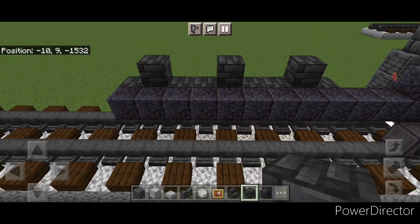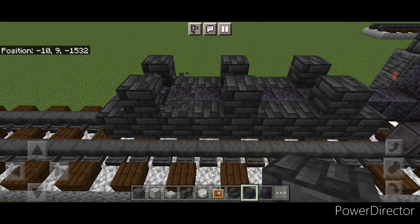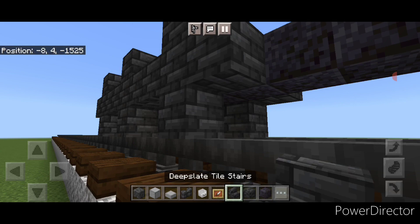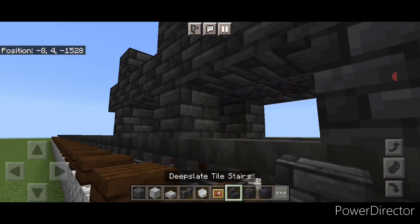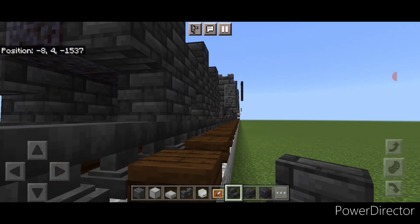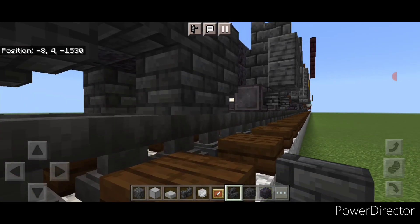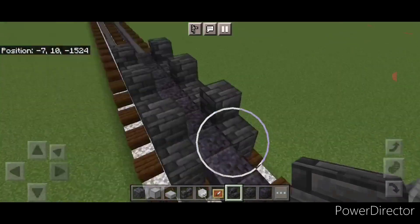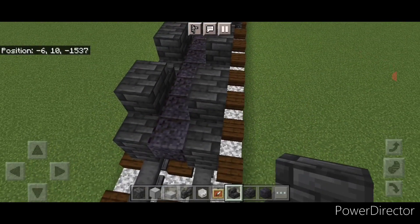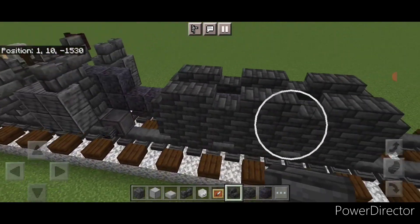Copy that over to this side — nine deep slate tile blocks, one here, here, and here, and one on the bottom middle of each wheel. Then take upside down deep slate tile stairs facing forward and get them in all six front corners to round them off. Turn and add backward-facing stairs in all six back corners on all six wheels. Then repeat on top with right-side-up stairs — forward-facing in front corners and backward-facing in back corners.